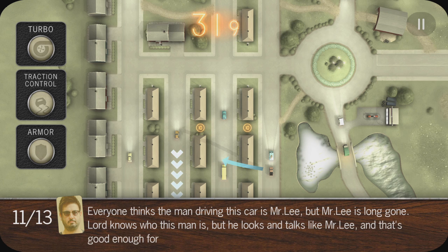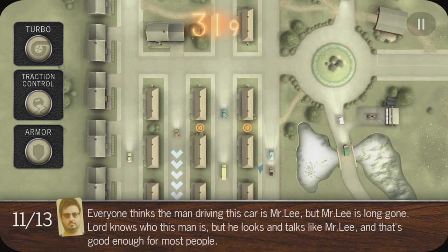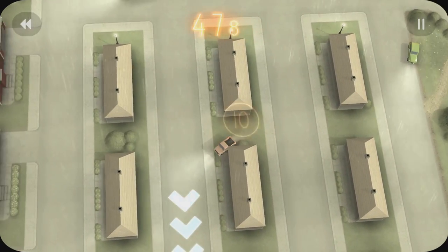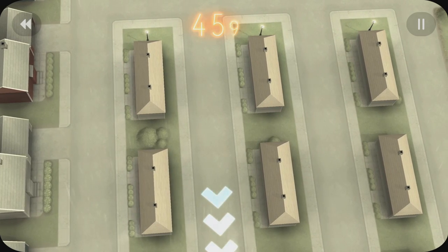Everyone thinks the man driving this car is Mr. Lee. But Mr. Lee is long gone — lord knows who this man is, but he looks and talks like Mr. Lee, and that's good enough for most people. I think this is probably the creepiest character. Pretty much all of these people will show up again at the later levels. This guy's pretty creepy. Oh — perfect. Mostly perfect.